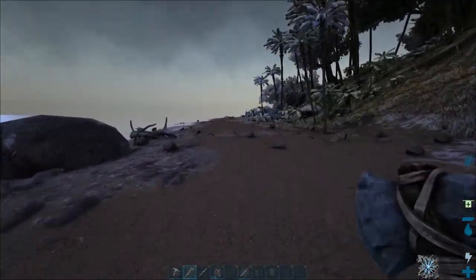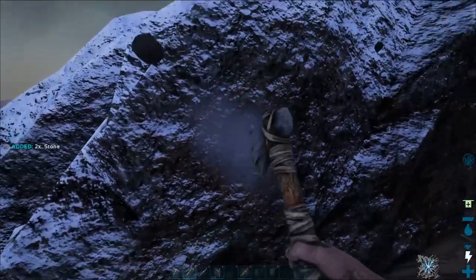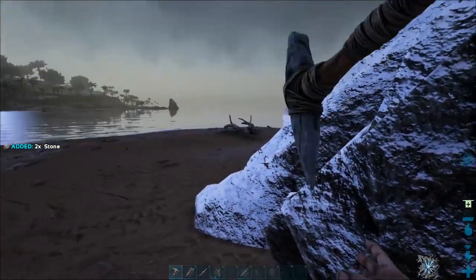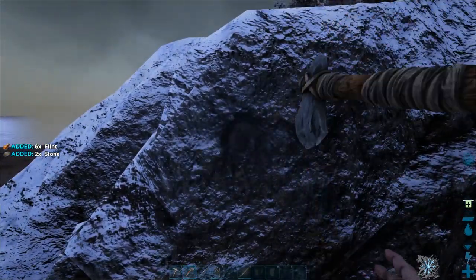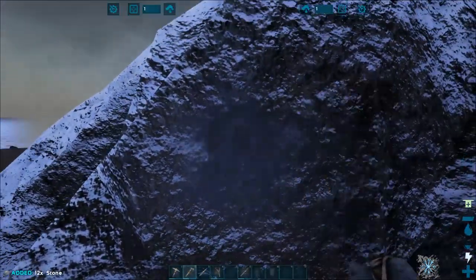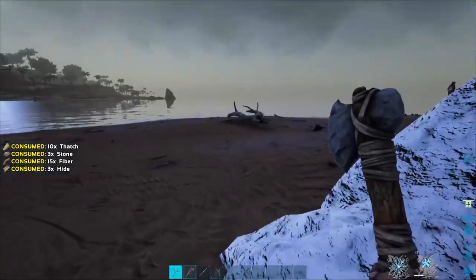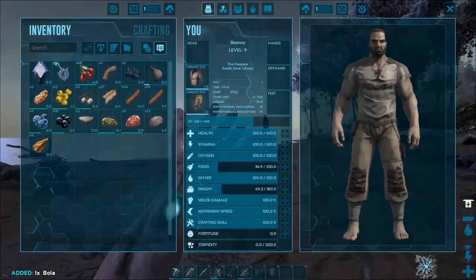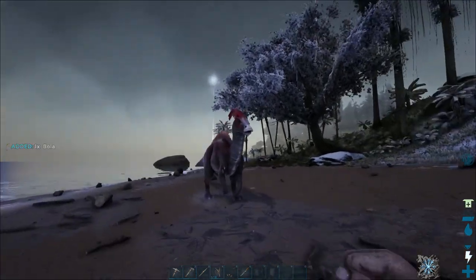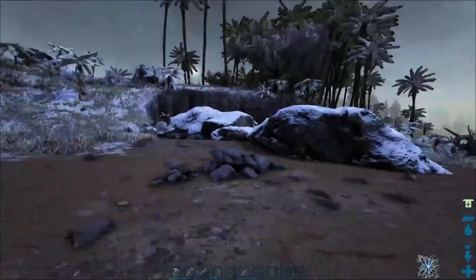Now we've got one more dinosaur to tame — the Parasaur. A quick tip: when breaking stone, the pickaxe will normally get more flint than stone. If you use a hatchet it'll give you more stone than flint, so at the moment we use the hatchet since we needed stone to craft. This Parasaur is what we're going to knock out next. It's level 18 so it'll be easy to knock out.